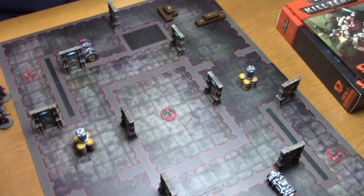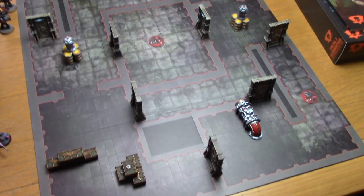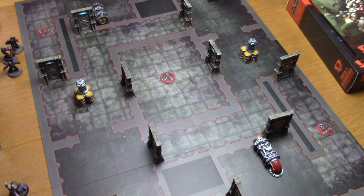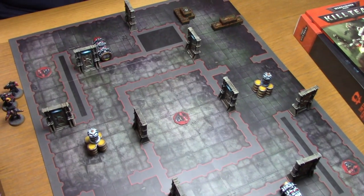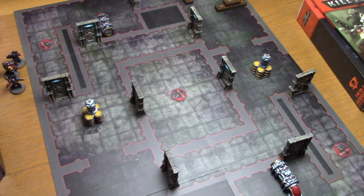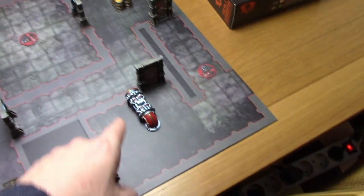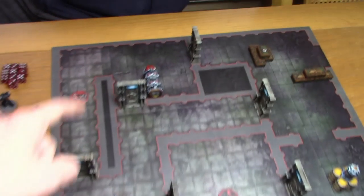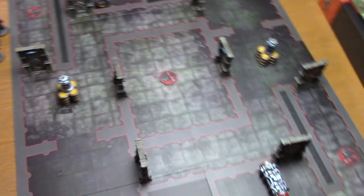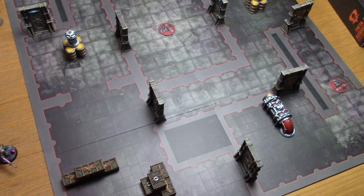Today we're going to play our first couple of Arena games, starting on this board which is the Catacombs Map B. Normally you randomly determine the mission from the Ultima missions, but we just picked this one because the deployment zones are nicely far away from each other, to get a feel for the game. This will be our first game — Deathwatch versus Necrons.